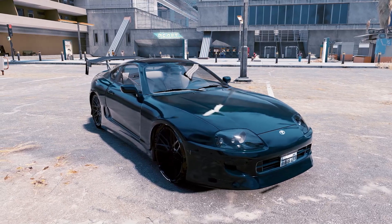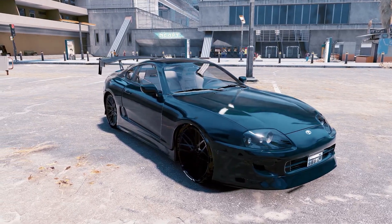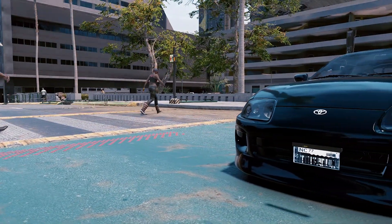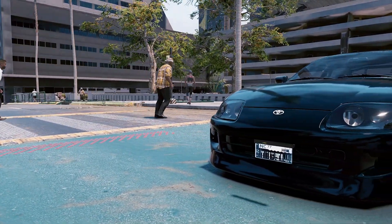This mod itself does come with two options: the stock body, which just comes with aftermarket wheels, or the modified version, which includes the body kit and wing, as shown in the footage.